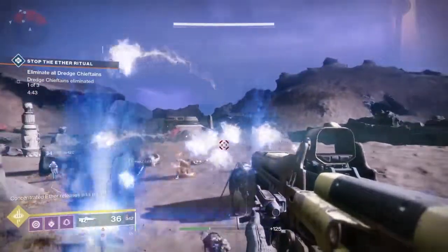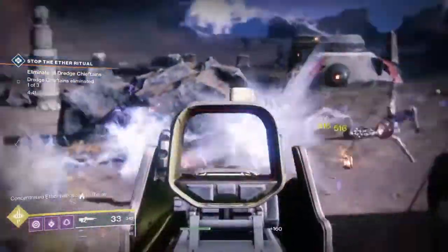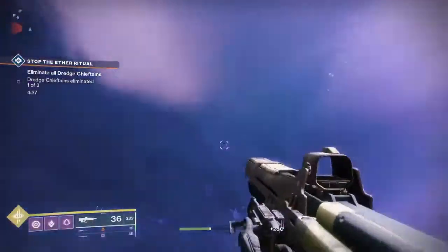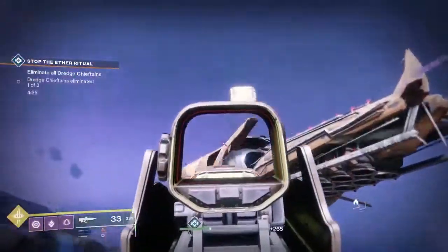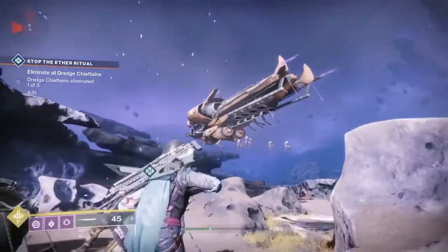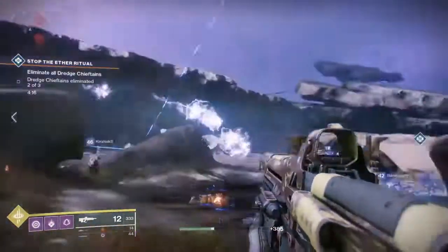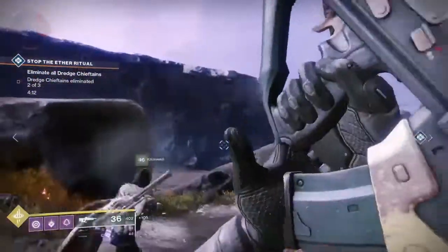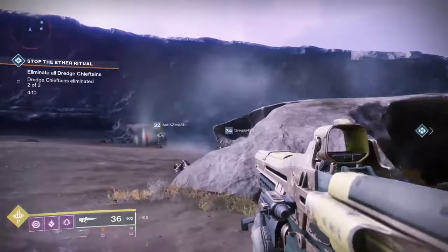I was looking around for something else, but as you can see when I actually shoot it, it does give a little bit of damage. I thought I had to shoot the ships — I was wrong. It's just that ether energy, and it doesn't take very many shots to take it out. Pulse rifles are good, fusion rifles are good — anything that can do high amounts of repetitive damage quickly is probably pretty good.